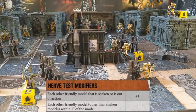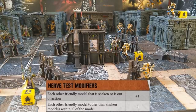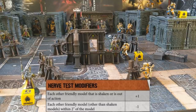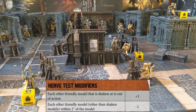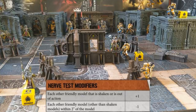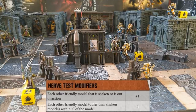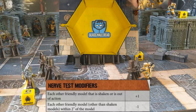A break test is simple: on 2d6, you need to roll the same or less than your highest leadership value on the board. The Priest has a leadership of 8, so on 2d6 we need to roll an 8 or less. They roll under their leadership and do not break. The next step is shaken tests: roll a single d6 tested against that model's leadership. For every model taken out of action - in this case 3 - there is a minus 1 to that model's leadership, so 8 minus 3 is 5. On 1d6, we need to roll equal to or less than the model's leadership. The Priest will only fail on a 6, which we don't roll, so the Priest is not shaken.